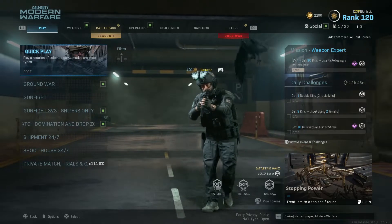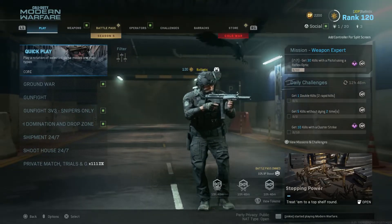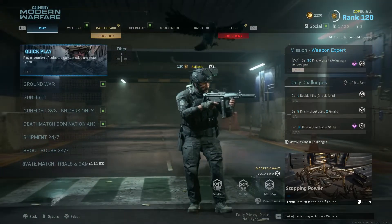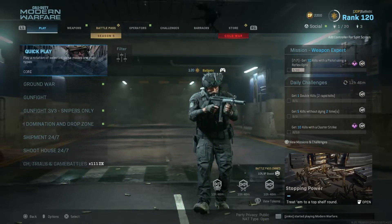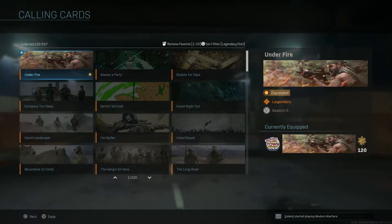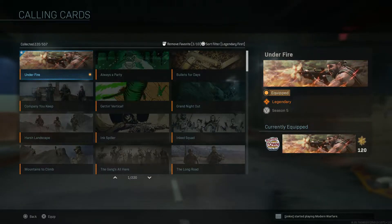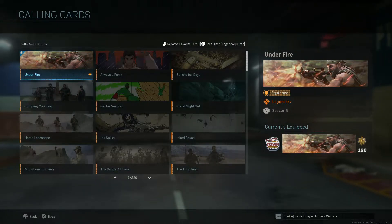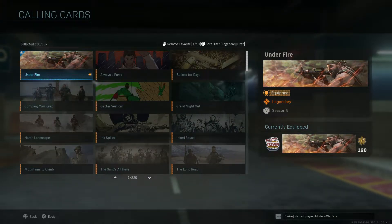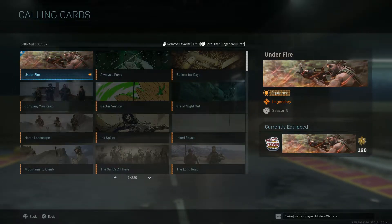What's up, I'm back in the video. This is how to get the Under Fire calling card. The only way you get this is if you were on PS4 and played the Cold War alpha — that was the only way. Here it is, called Under Fire, it's of Woods shooting the M16, and there's like fire in the background. That's the calling card everybody gets from playing the alpha, and it's only for PS4.